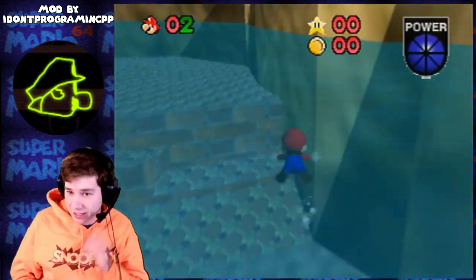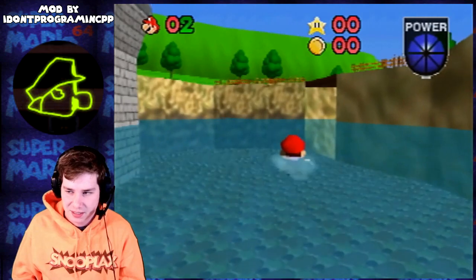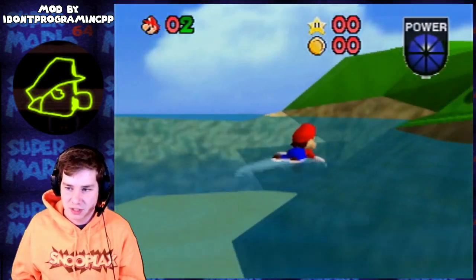You can see the custom power meter there. But even that custom intro that we saw earlier, it's just the Nintendo logo. I'm pretty impressed by this hack so far. The fact that they went out of their way to actually change Mario's controls, and I'm playing this on actual console via an Everdrive 64.